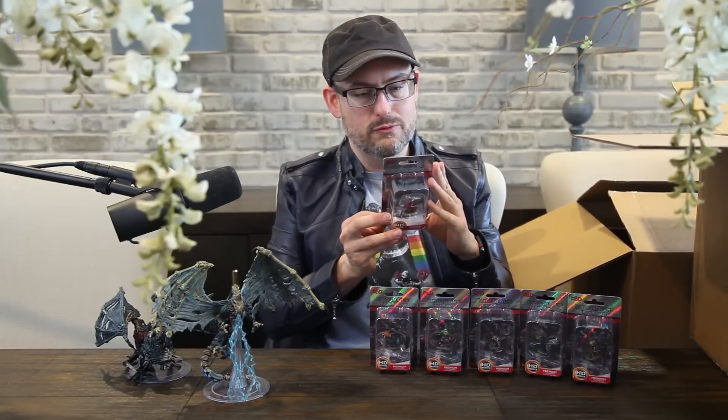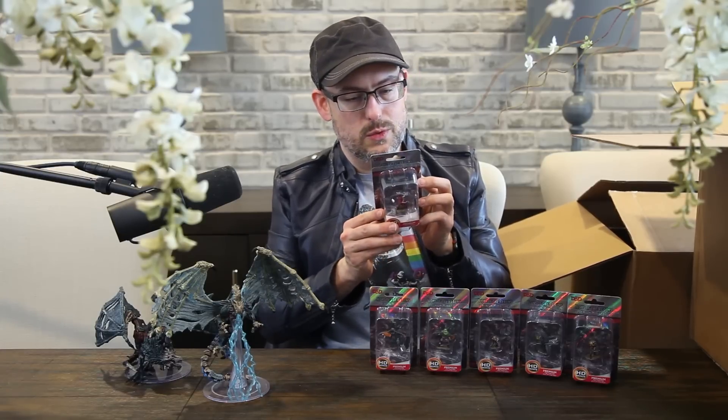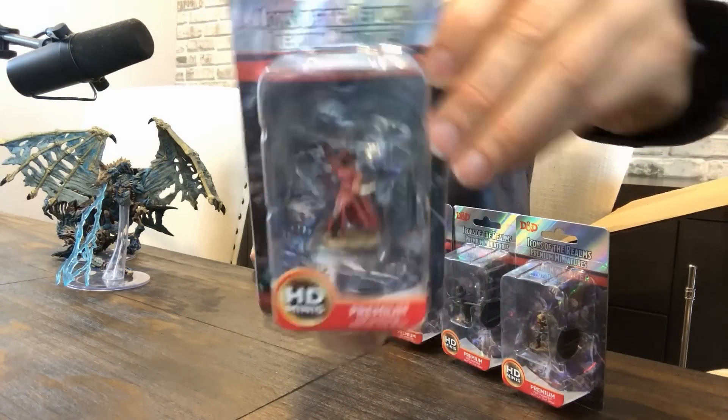Is that a monk? A human rogue? With sort of an ice effect on the sword and a little curved dagger in the other hand. You can kind of see the ice sword there.